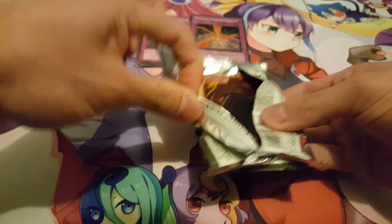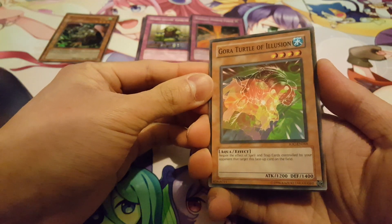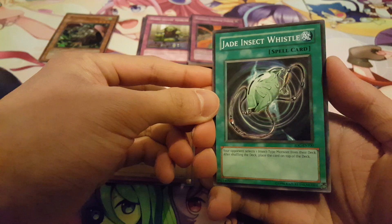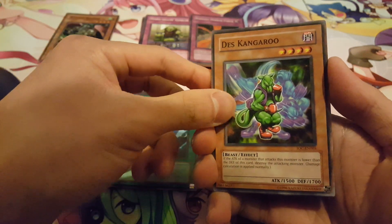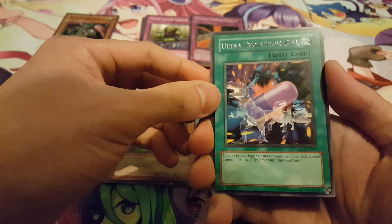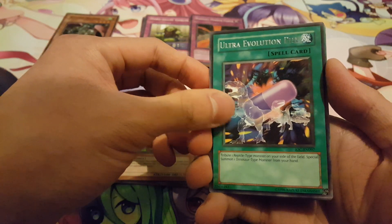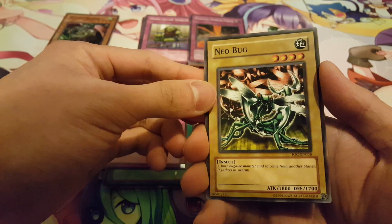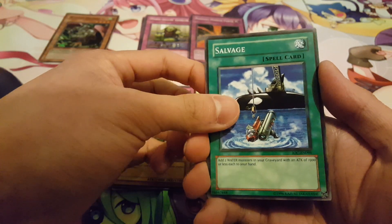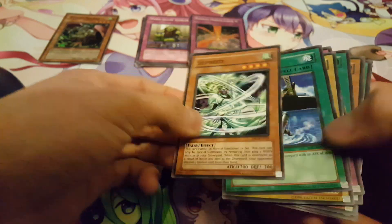This one opens a little bit more easily. It's upside down — maybe that's a sign we'll get something really good. All the cards here are upside down. We have Gora Turtle of Illusion, a Jade Insect Whistle, Smashing Ground — definitely a viable card in goat format — a Dez Kangaroo, and Ultra Evolution Pill. Tribute a reptile monster on your side of the field and special summon a dinosaur type monster from your hand. We also have Blasting Ruins — a really interesting card for a burn deck — Neobug, Salvage — definitely still viable in Mermails — and Sylphide. That's basically what we got for this opening.